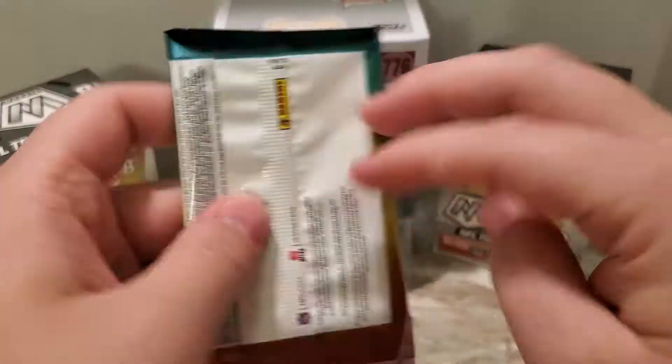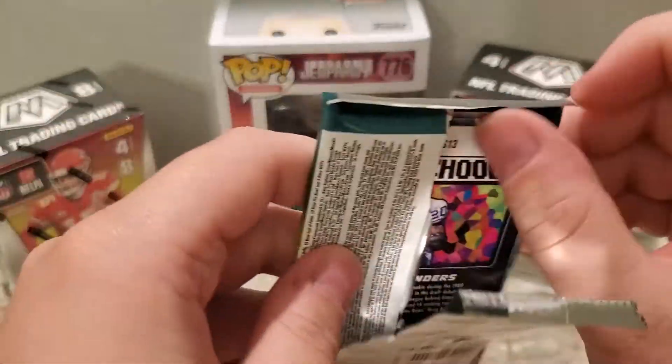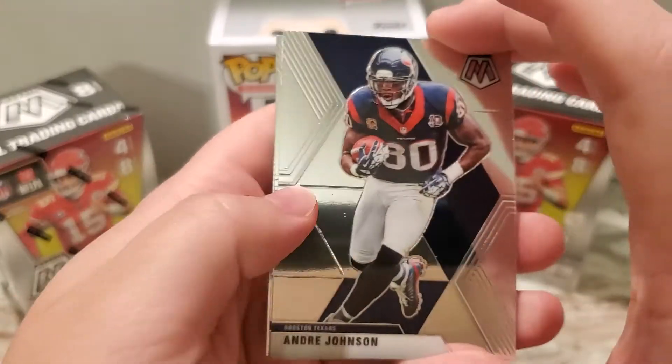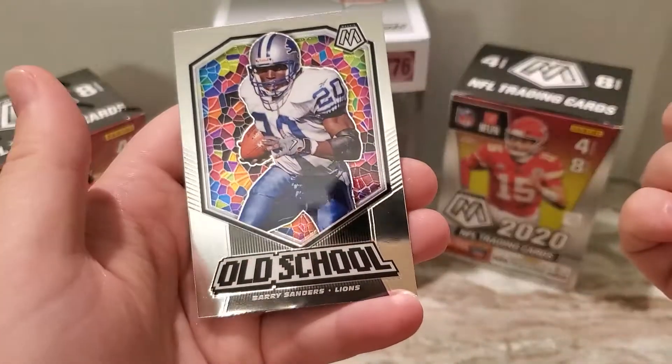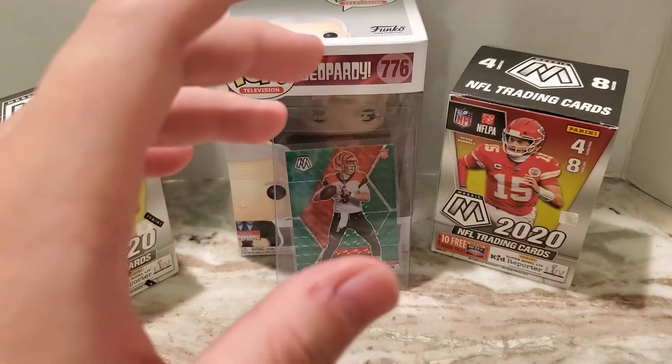And then the last pack of this incredible box — I really like these old school inserts. Barry Sanders, Chris Conley, Hall of Fame Troy Aikman, and the old school Barry Sanders. So that is box number one.